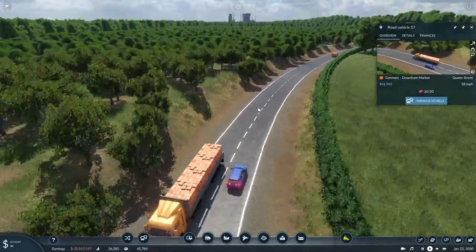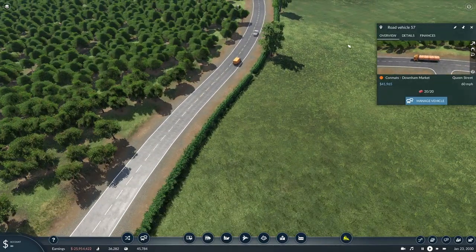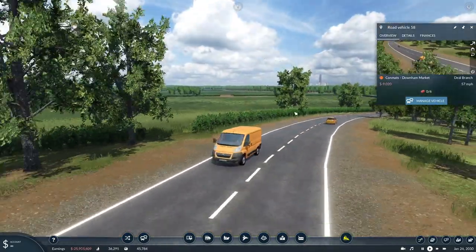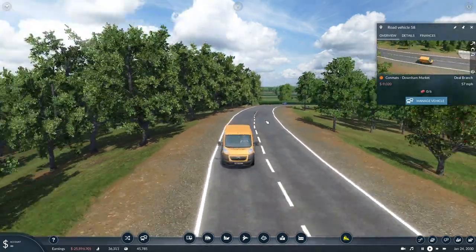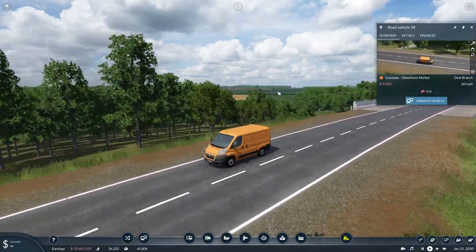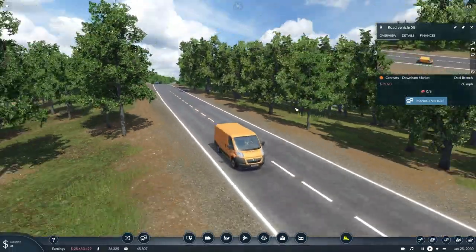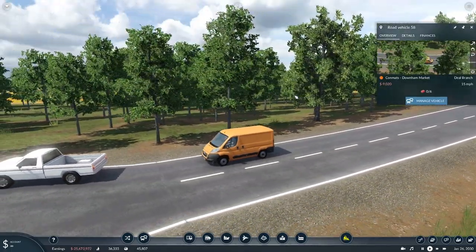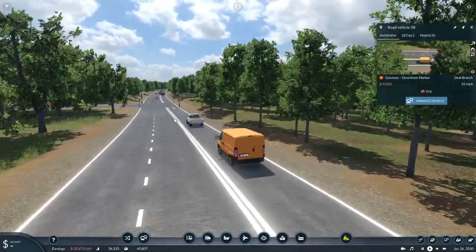The MAN trucks come in a whole variety of different options. And then by the same creators, we've got some vans as well — a whole different range of cargo vans available from 1995. It's good to have a different variety of vehicles to use. It hasn't got the greatest capacity, only six, but it's just a funky little van to have transporting stuff into your cities.